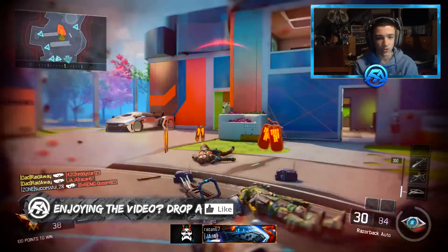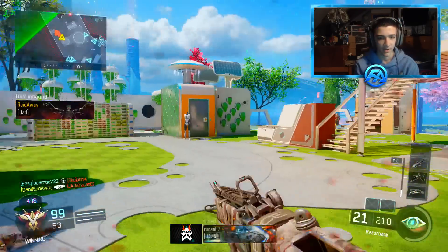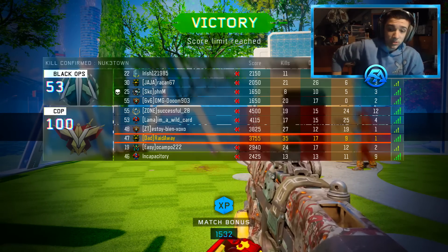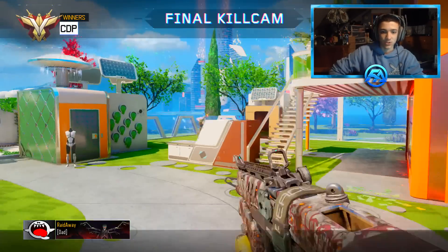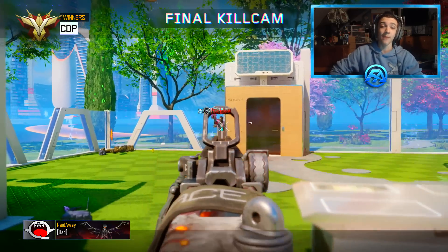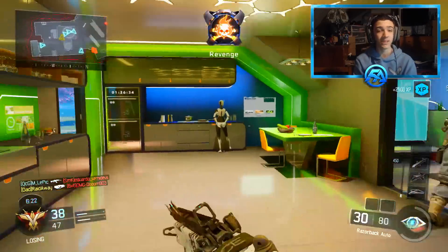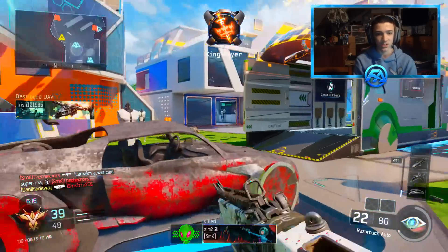Whoa, we just got a nice triple kill - I'll take that! Wow, we ran out of ammo - we still killed that guy somehow. Oh baby, we're going off - 35 kills in one game of kill confirmed with the razorback, not too bad! We're really really close to getting 50 kills without any attachments. One more kill - my math was correct - and there he goes: burnt camo, 50 kills without any attachments equipped to the razorback!